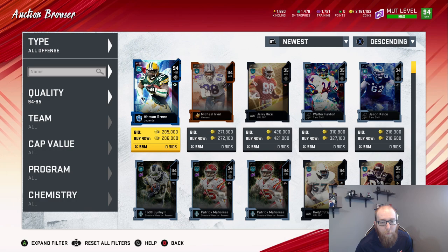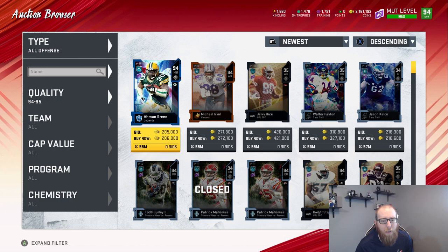Amon Green is down to 200k. In my last video I almost sniped him for 295 — he has fallen quite a lot. I ended up paying around 280 or something when I finally bought him, but he's a lot cheaper now.